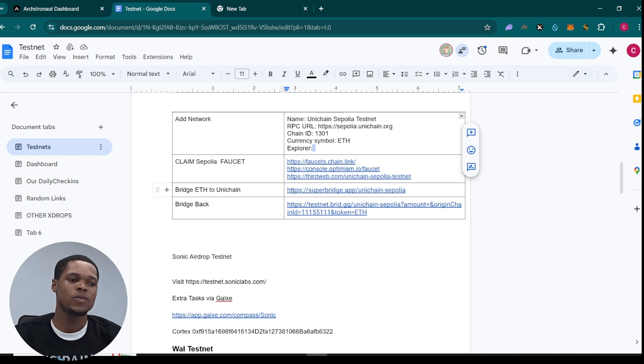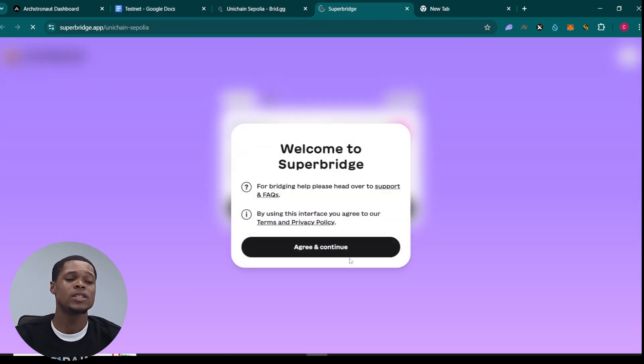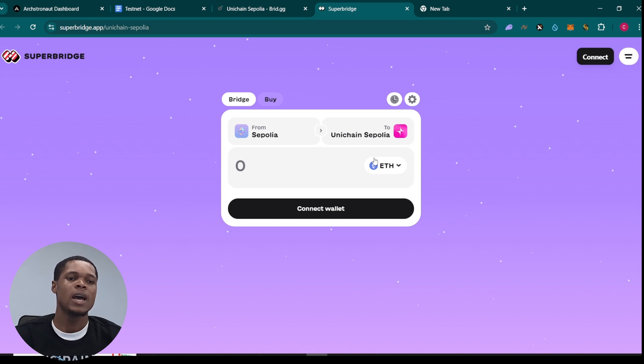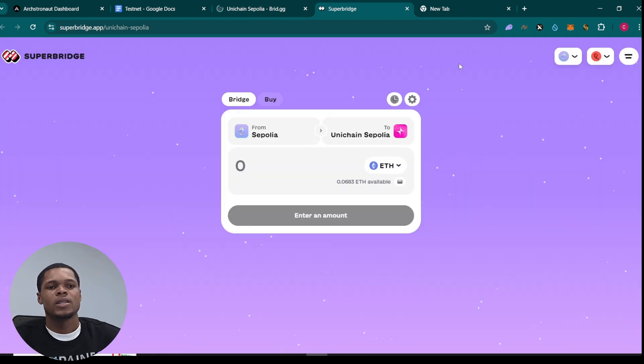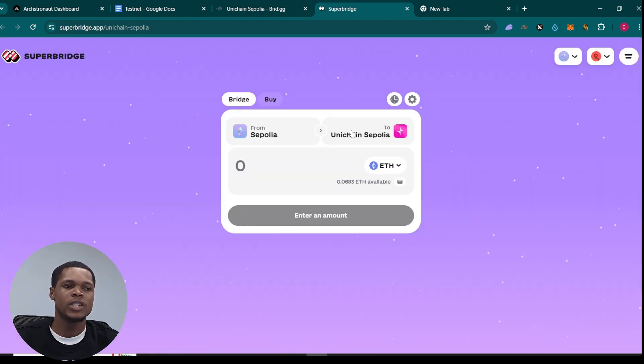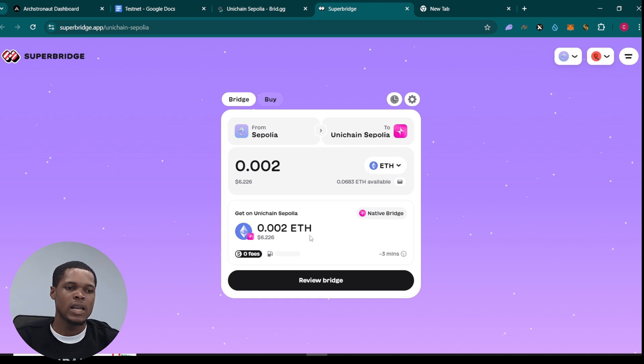Next, we are going to bridge from Sepolia to Unichain testnet. Go to the bridge, click agree and continue, then connect your wallet. Our wallet is now connected. We're bridging from Sepolia to Unichain — pretty much simple. I'm going to put the amount I want to bridge, maybe 0.002 ETH, which should be enough, and go ahead and bridge that.